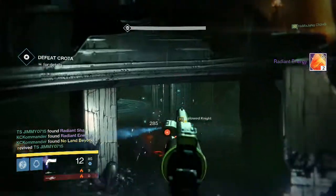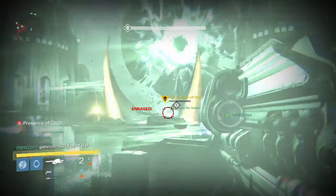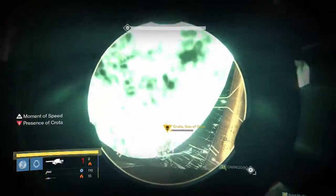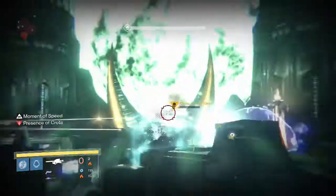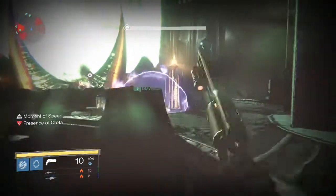Finally on my Hunter, this is the Deathsinger part. I get two Radiant Energy and a friend picks up a No Land Beyond, so that was pretty funny. That gun drops quite a bit along with Dragon's Breath — those two in particular drop a lot for the exotic slot in this raid.